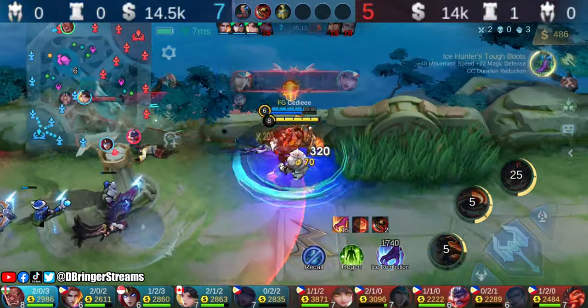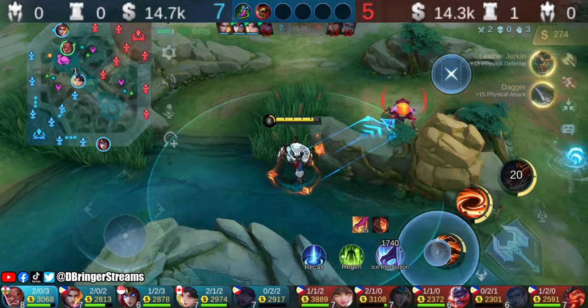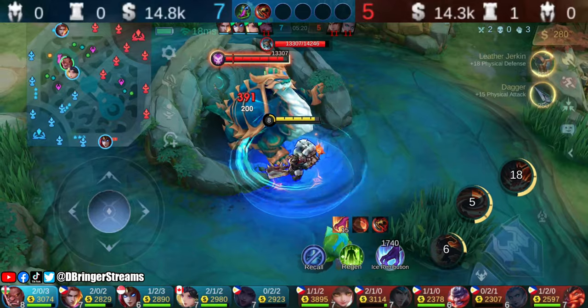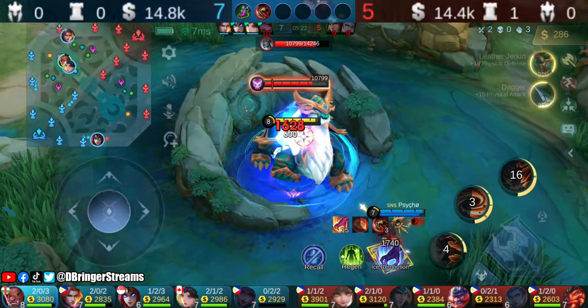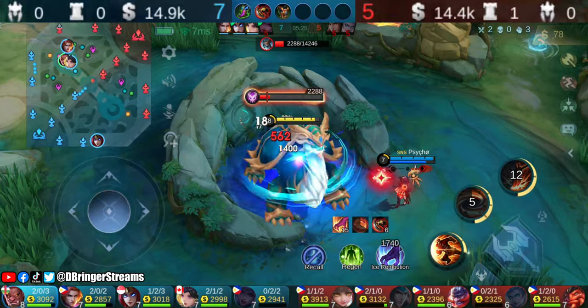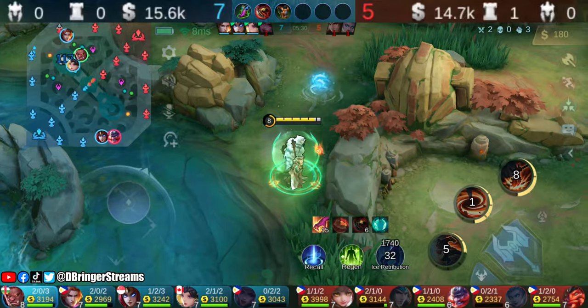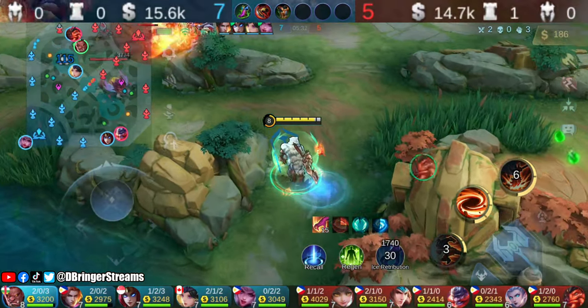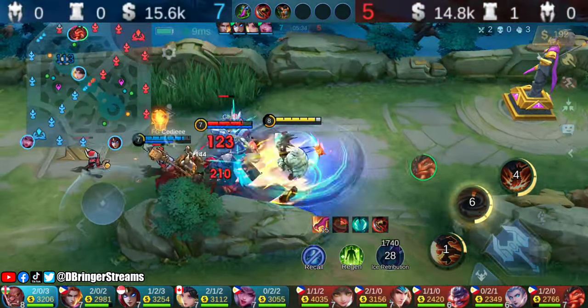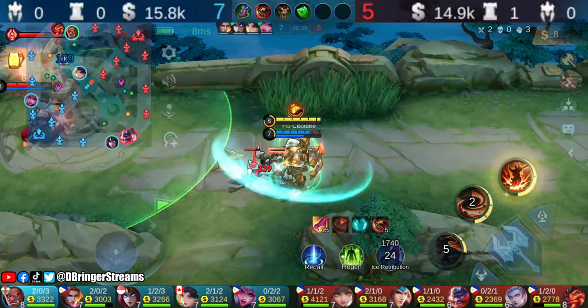When you're playing as a jungler, prioritize major objectives. At that moment, Bane was too busy pressuring the gold lane. Sure, they were able to take down the gold lane outer turret, but our team was able to secure the turtle. In general, taking down turrets is important, but during the earlier parts of the game, securing the turtle is equally important since it rewards the entire team and gives a significant advantage vital for winning.